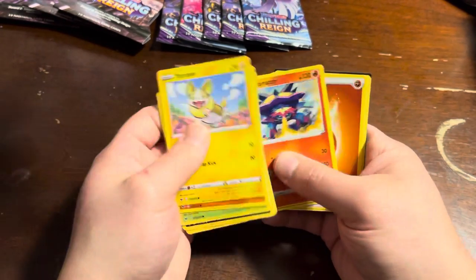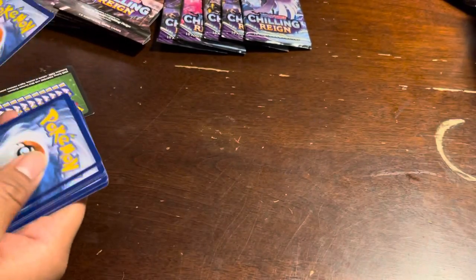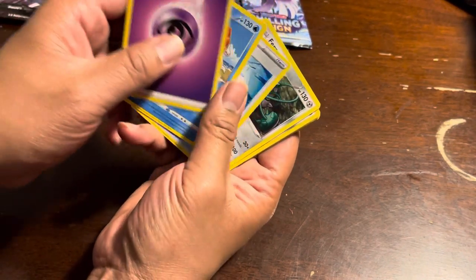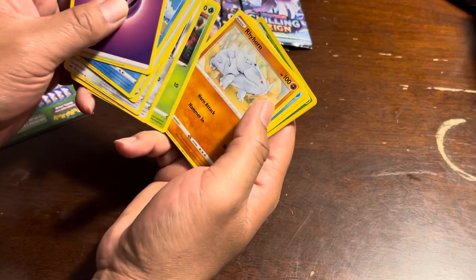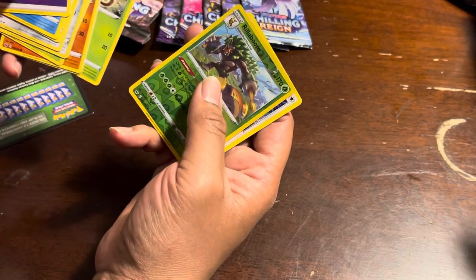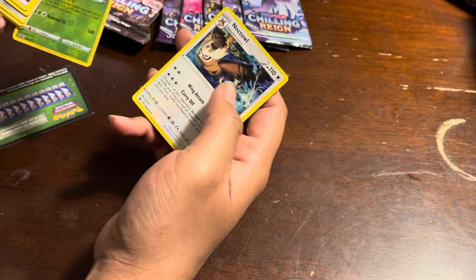Maybe we should sleeve our reverse holos. We'll go through at the very end. Drum roll — a little psychic energy, Kangaskhan, a trainer card. Roselia, Rhyhorn, Sobble, Grookey. A little reverse holo — that's a Mr. Rare. So I think I got round one, my guy. A little green code card pack battle.